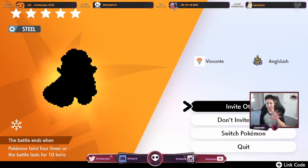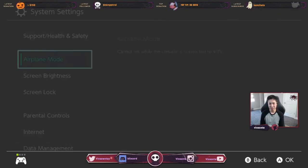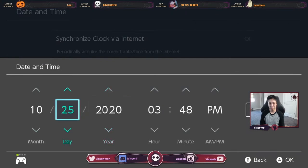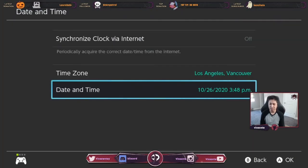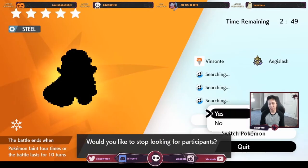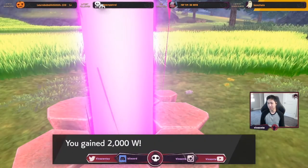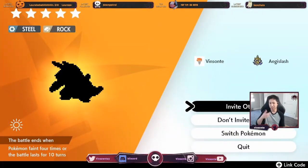Now we do the same Time Skip trick: click Invite Others, press Home, increase the date by one day, go back in, then press Quit to reset. Hopefully it spawns a Metagross so I don't have to do this again. It's not — okay, so I'll keep doing it until I get one.